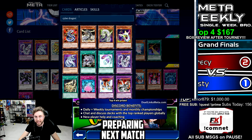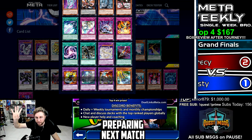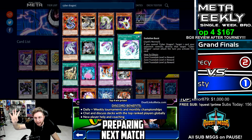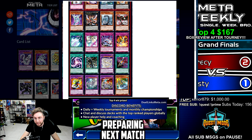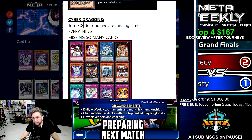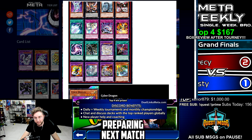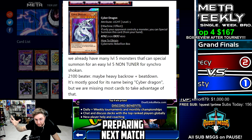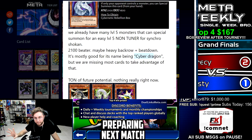Look at this — if you type Cyber Dragon, these are all cards that mention Cyber Dragon. There are so many cards. The problem is we're missing nearly all of them. All the cards highlighted in red, we're missing so many to make this a top tier card. So definitely not a top tier deck on release, but look out for future structure deck support. Right now we have level five monsters for Synchro Summons, a 2100 beater, maybe heavy back row plus beatdown. Mostly good for the name Cyber Dragon.